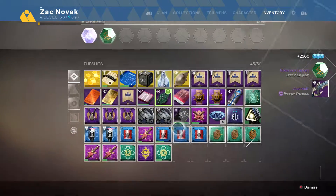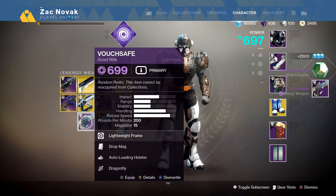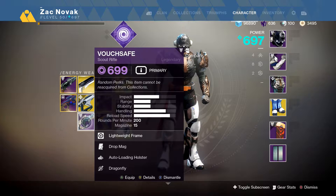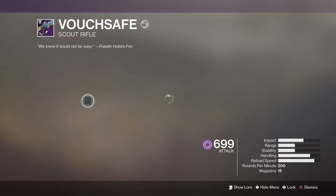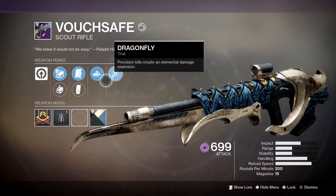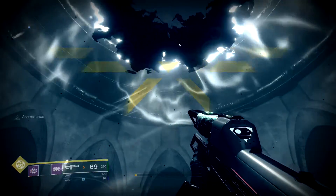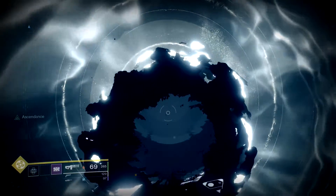From the actual challenge reward, I got myself a Vouchsafe Scout Rifle with some pretty decent rolls. Drop Mag is very nice on a Scout Rifle, and it also has Auto-Loading Holster and Dragonfly. This thing is honestly a lot of fun, so I'm definitely going to keep it to try it out and see how it goes.